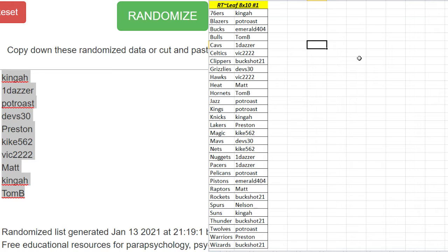Raptors: Matt. Rockets: Buckshot 21. Spurs: Nelson. Suns: Kinga. Thunder: Buckshot 21. Timberwolves: Pot Rose. Warriors: Preston. Wizards: Buckshot 21.